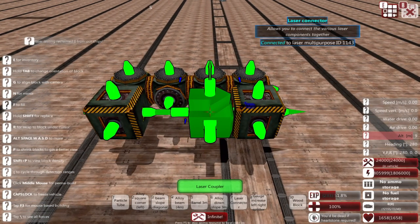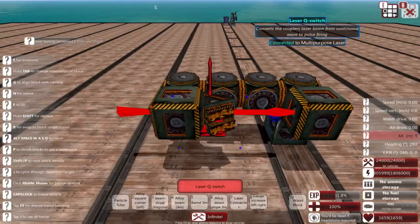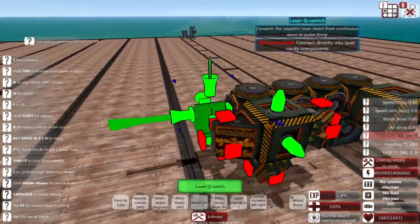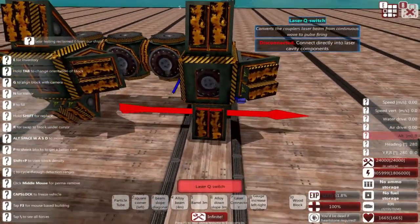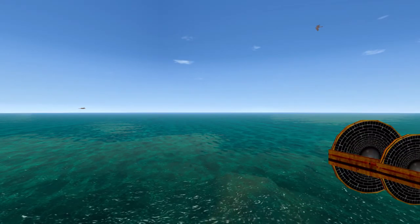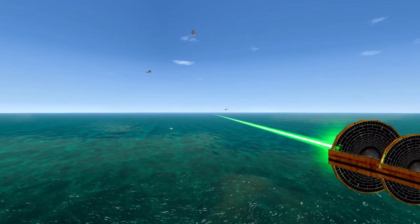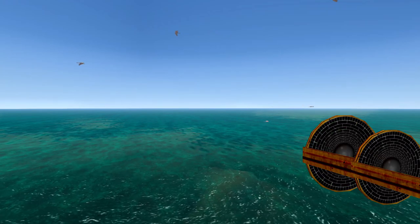Next you have the option of placing Q-switches. You can add up to four of these and they attach to the couplers. These make your laser fire in pulses rather than in a continuous beam, giving your laser a small amount of time to recharge between pulses. Every Q-switch you add will increase the fire rate by one. One Q-switch fires once per second; two Q-switches fire twice a second, and so on.